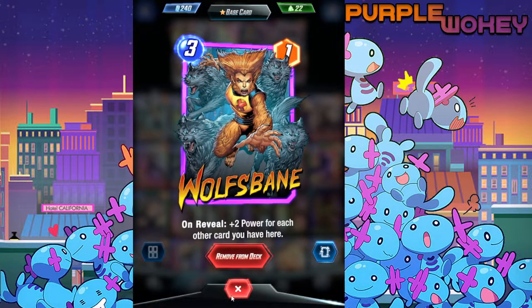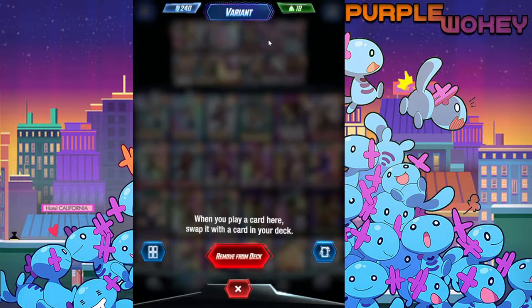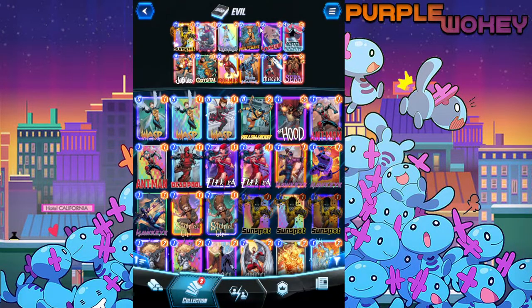It is no joke how crazy this can go. We have Wolfsbane, who turns into a 1 drop, 3 attack. But that's not it. Because of Lockjaw, there's actually an additional bonus here. If you use Lockjaw and play Wolfsbane, Wolfsbane's effect will trigger, and then she will return to the deck. If you draw her again, she'll keep her power and you can use her on-reveal effect again.